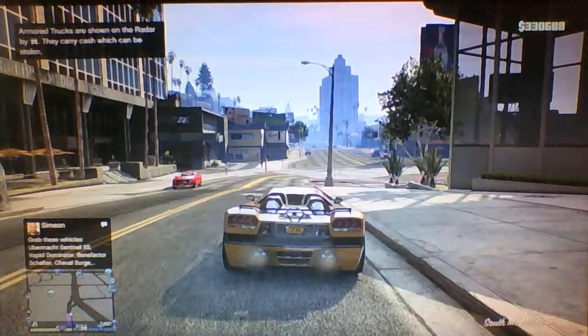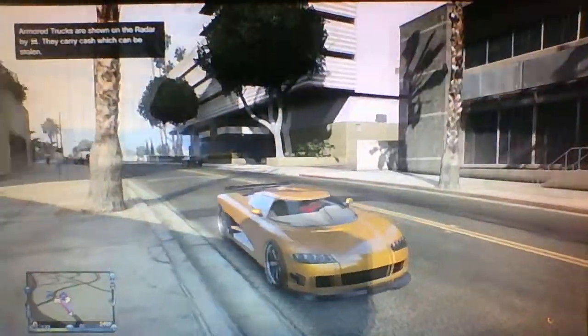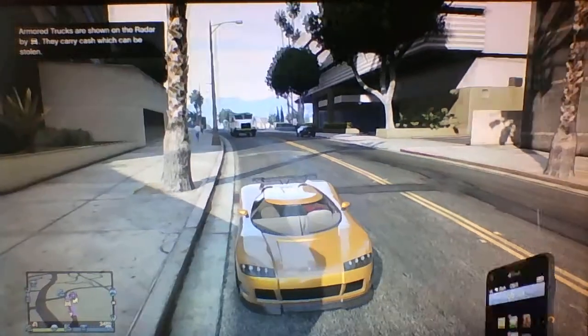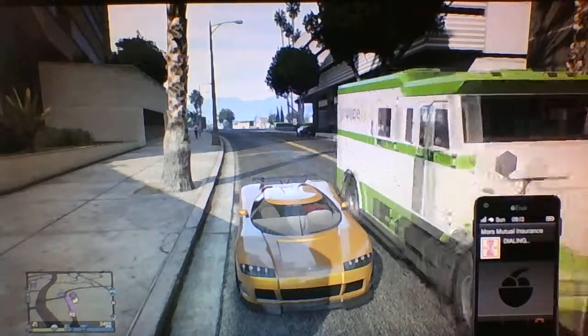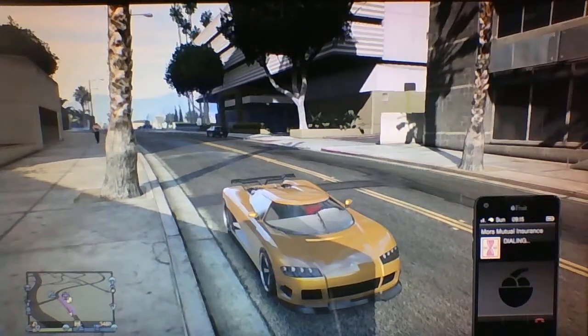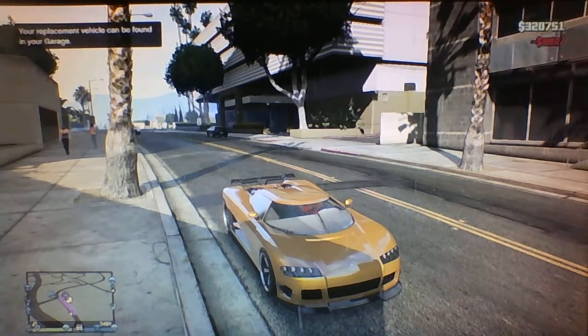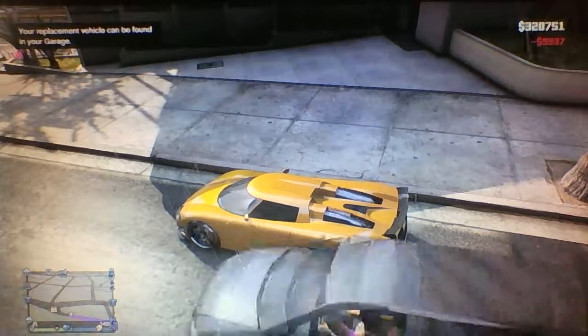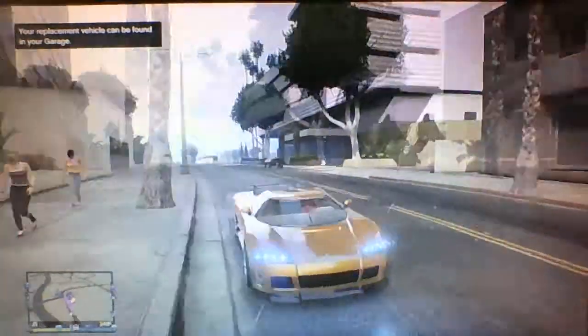You're going to want to drive your car out, and if you've done this correctly, there should be no animation of you driving out — you should just spawn outside. Now you're going to want to call up Mors Mutual. If you've done this correctly, the Entity should be in there. When you pay for this, the Entity has been duped, so if you had a spare space in your garage, you could drive it in there.